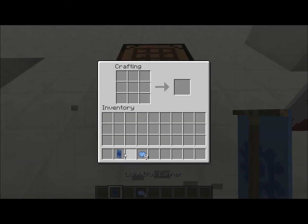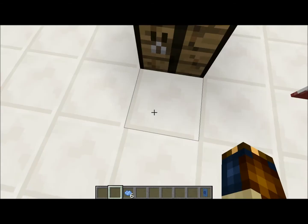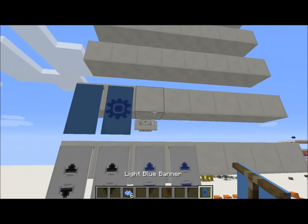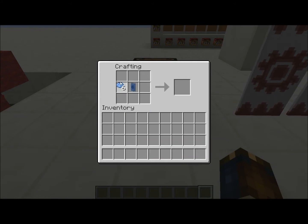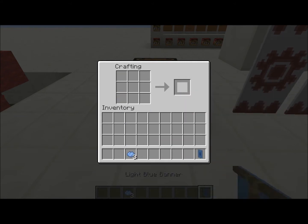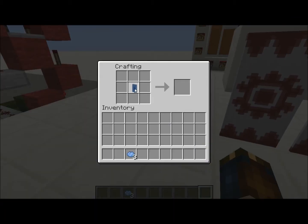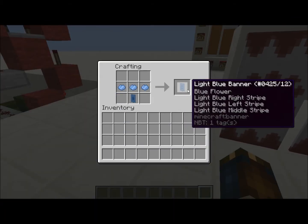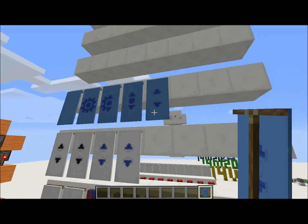And then with this gear shape, firstly we want to omit the right side and hang that up. Then we want to omit the left side. And you'll get this sort of thing. And then you want to omit the middle. And there you have it — you have your banner with your blue button.